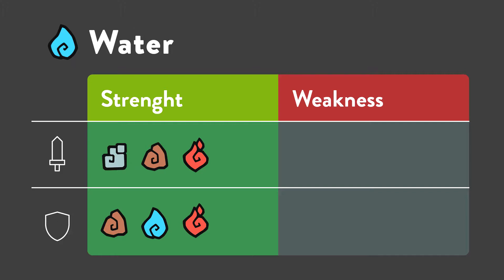Now, for its weaknesses, water deals half damage on water, nature, and toxic Temtems, and takes double damage from electric techniques, nature, and toxic.